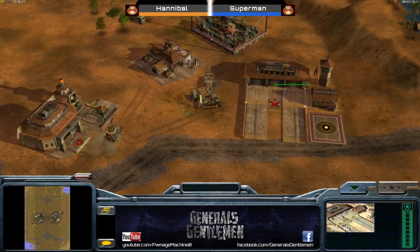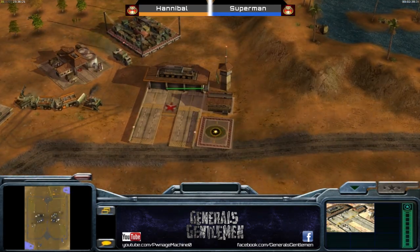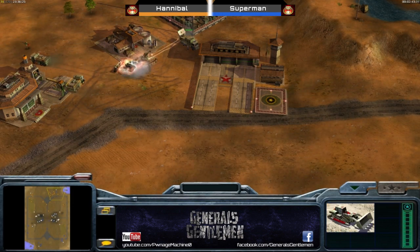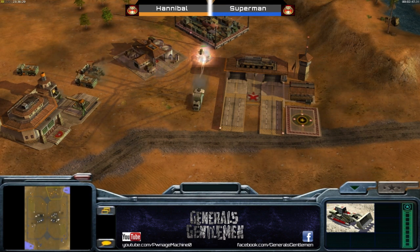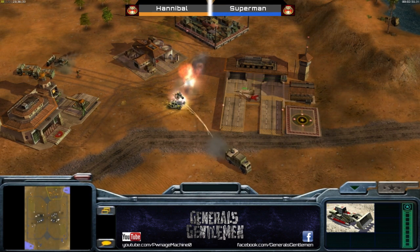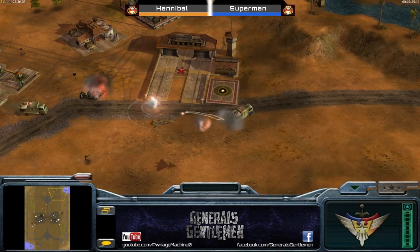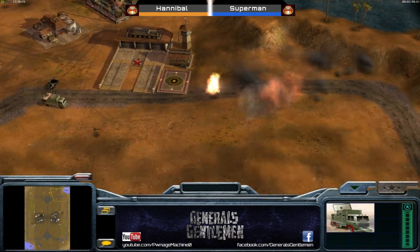He has managed to sneak it in, moving pretty close to those supply trucks, and he definitely has the movement speed advantage - a lot faster than the slow RPGs of course. The airfield has finished now for Hannibal, so he could go for a fast Gatling helix with those RPGs lying around. Oil has been captured for Hannibal, while Superman has not done the same. The dozer gets taken super low but the Gatling managed to take some of the shots.